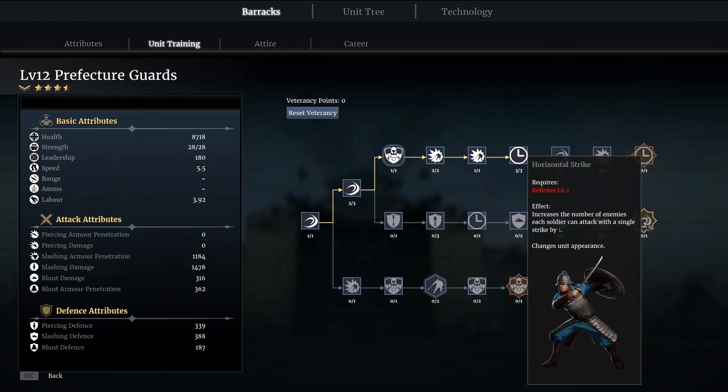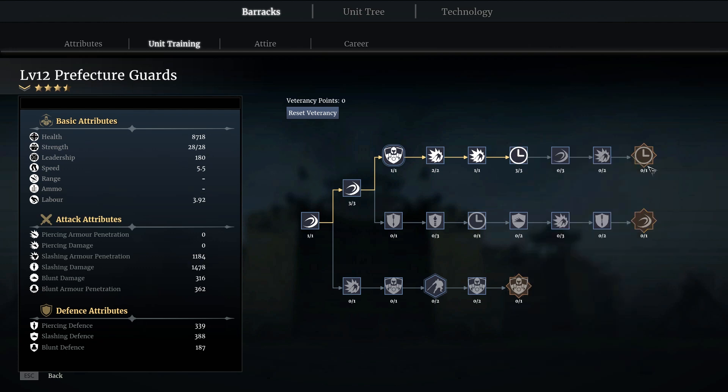What makes the middle line a viable option is the final ability: Horizontal Strike, which increases the number of enemies each soldier can attack with a single strike by one. When they swing their swords and there's a group of enemies in front of them, instead of hitting one they now hit two. That effectively doubles their damage in those situations. I've been going down the top line but I'm tempted to reset and try the middle line to see what Horizontal Strike is like. Either line is perfectly viable — it's up to you to choose.